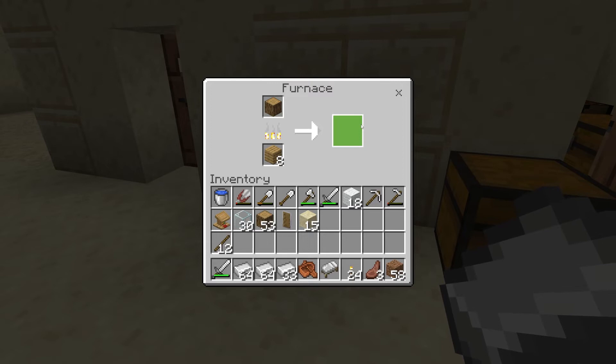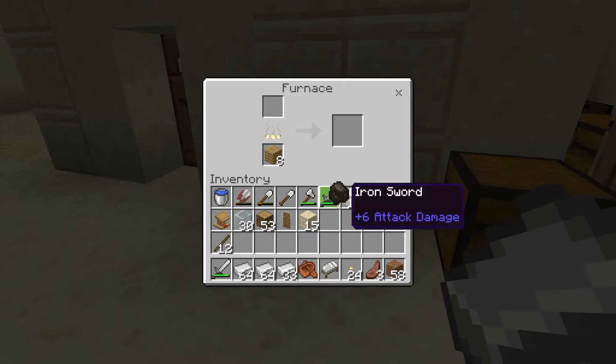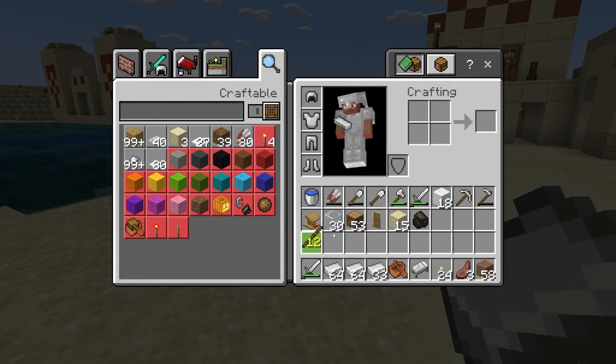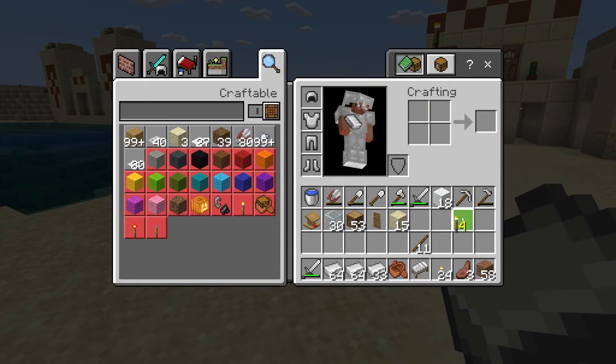We've got some sticks, so let's pull that charcoal out. Then in the crafting menu, if we put a stick there and put charcoal there, we're going to get torches.